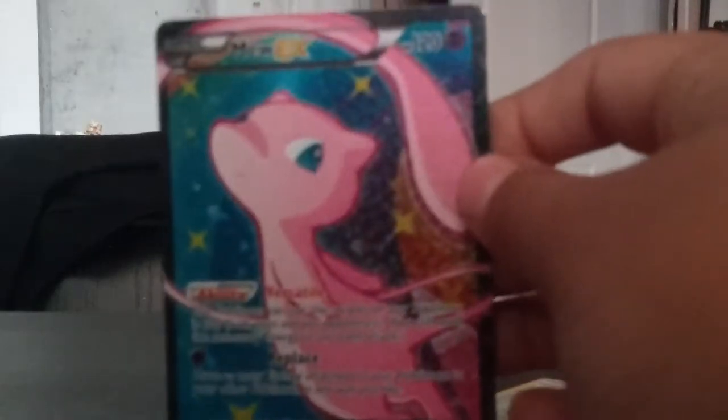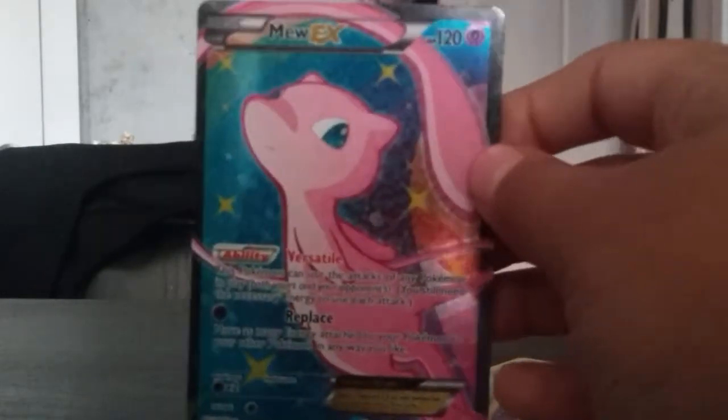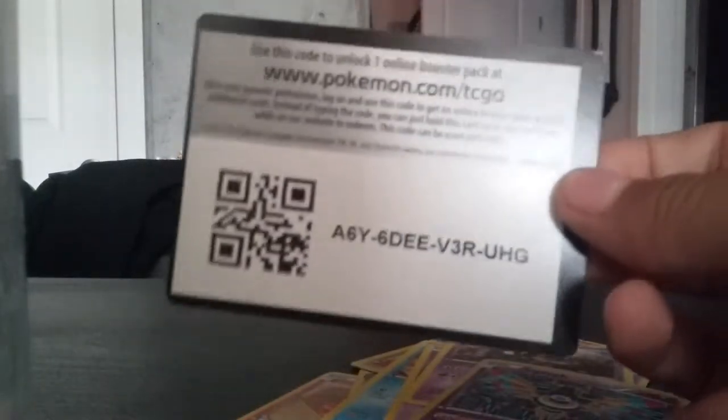What the heck — what's the next one? What the heck! I just got two EXes! What — oh my god, freaking Mew EX! Oh my god! And we have a Turtle — no, look at that! Oh my god! Here's the code again — look at that, there's the code: 86Y6DEEB3RUHG.